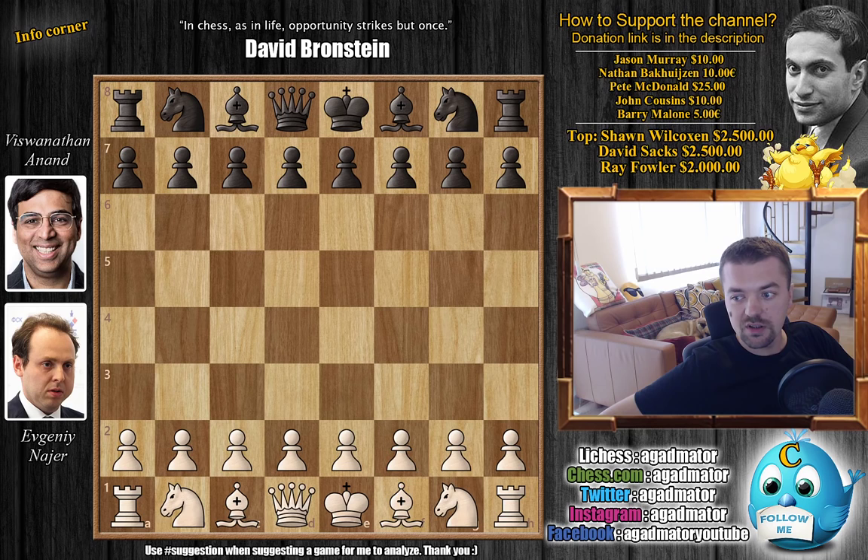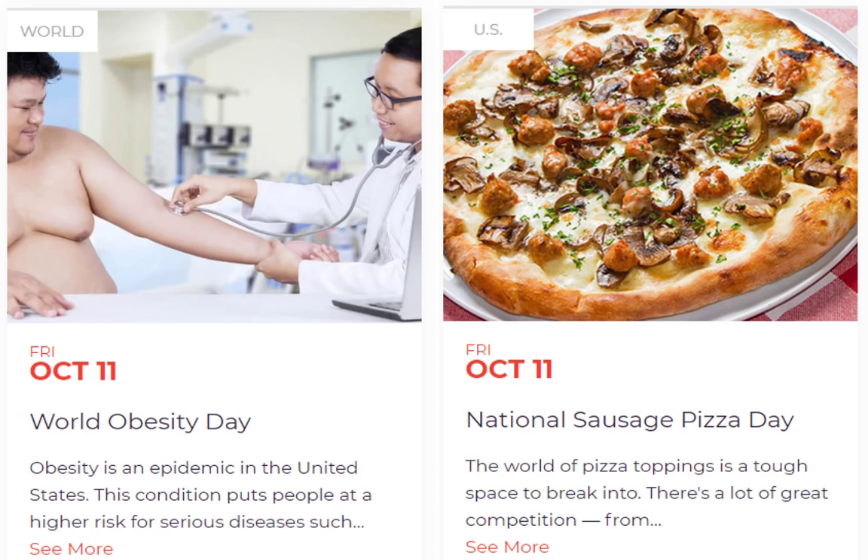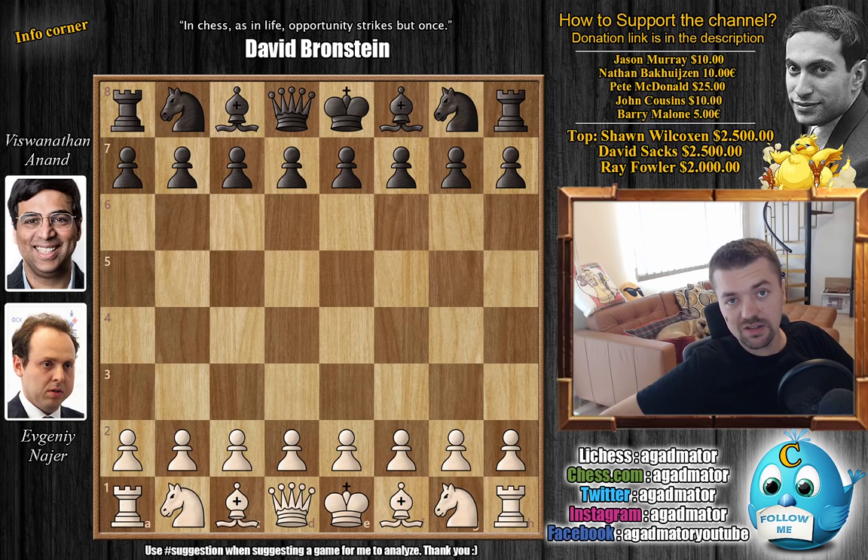At the moment he's somewhere around 2630, definitely the underdog in this matchup. Before we check out the game, I'd just like to share something: today is World Obesity Day, but also in the United States it's National Sausage Pizza Day. I thought this was very interesting, so I decided to share it. That being said, let's check out the game.